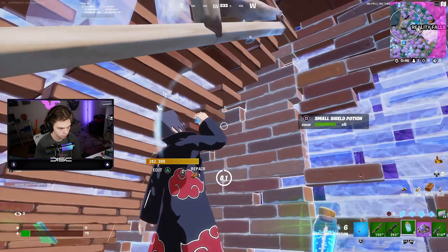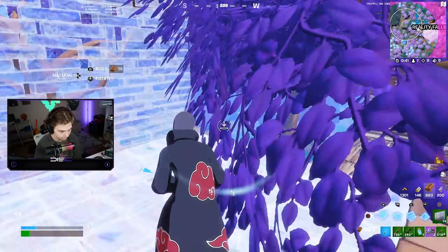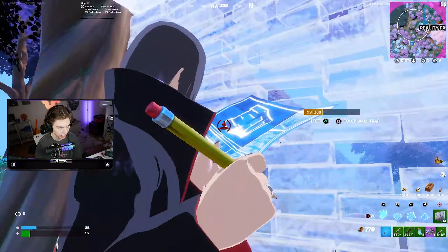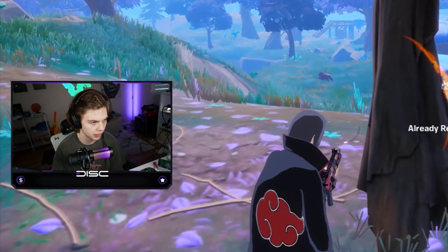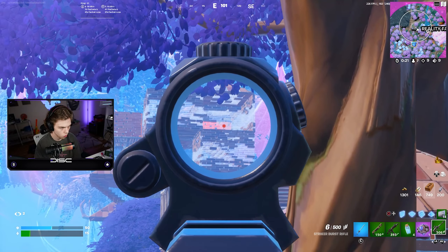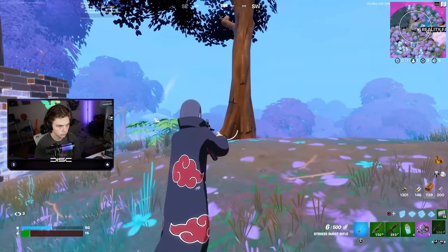Oh yeah, he sees me — 41, 43 headshot. There's literally someone landing on him. You're not scaring anyone, doing all that editing for what? Bro is literally running away from me on the other side of the mountain because he's scared. That's crazy.